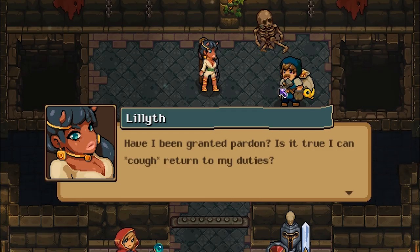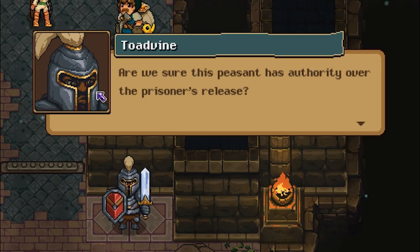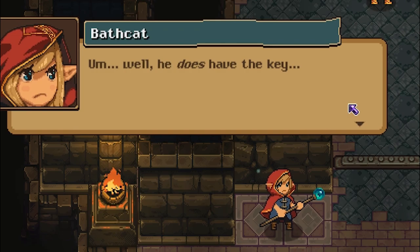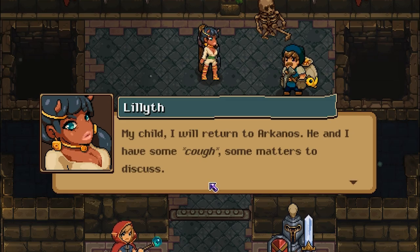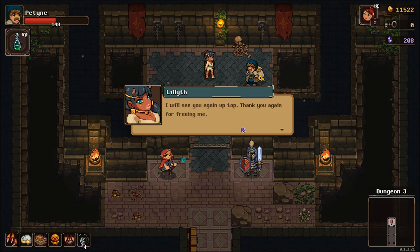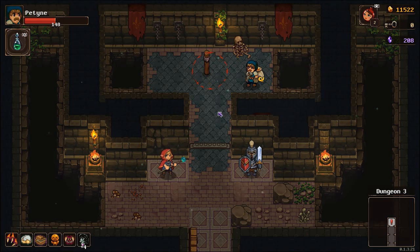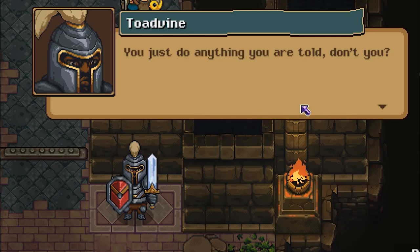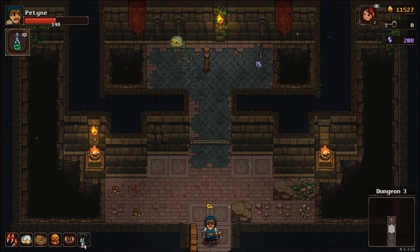The goat woman. 'Have I been granted pardon? Is it true I can return to my duties?' Yeah, go for it. 'Are we sure this peasant has authority over the prisoner's release?' Well, I have the key, don't I? 'Well, he does have the key.' Listen to your mom. 'My child, I will return to Arcanos — he and I have some matters to discuss.' Oh, she's going to kill him. 'I will see you up top. Thank you again for freeing me.' About my reward — I would love one. She's sending her back. Hopefully that was worth it for me. 'You just do anything you're told, don't you?' 'That means a lot, coming from the knight who obviously serves her. I just hope the king doesn't have my head for this.' 'I'll put in a good word for you, don't you worry.' I really hope I get some huge reward for letting her out.